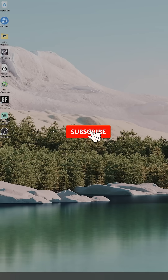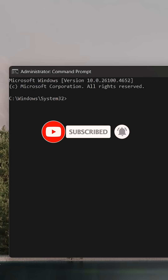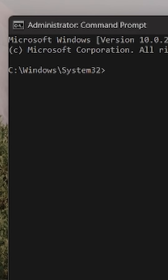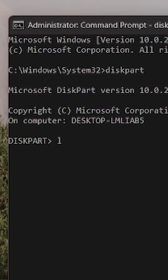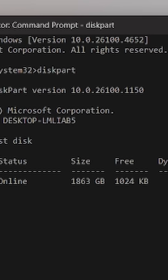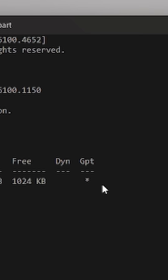Next, press the Windows and S key, type CMD, right-click Command Prompt, and select Run as Admin. Now type DiskPart, hit Enter, then hit List Disk — this will show you all of the disks on your PC. Look for your main drive in the list. If there's a star under the GPT column, you're good. But if there's no star, your drive is in MBR, and you'll need to convert it to GPT before Secure Boot will work.